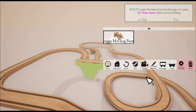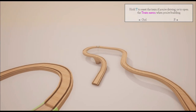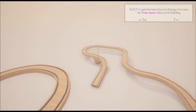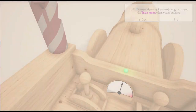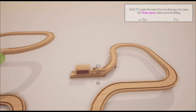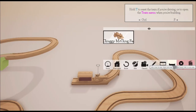Let's add some passenger carriages. Hold T to reset the train — okay we need to be in the train. There we are, isn't that sweet? I've got a lot of respect for what this is doing.